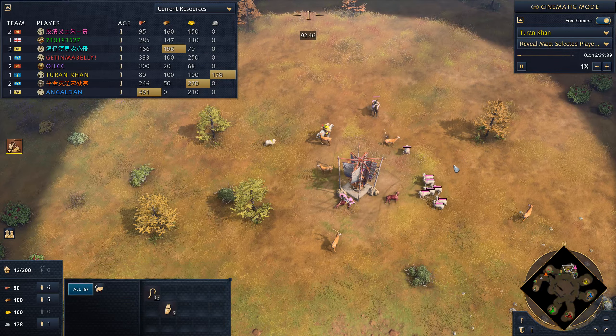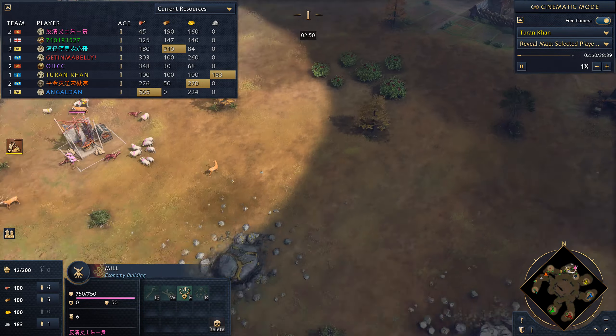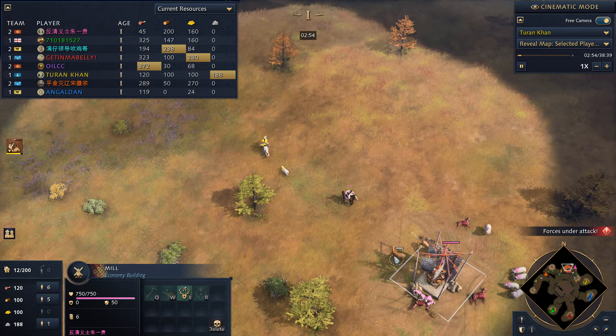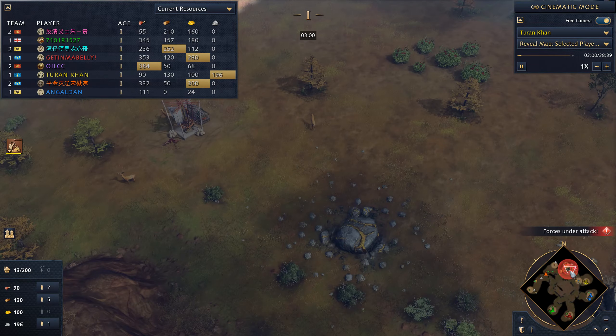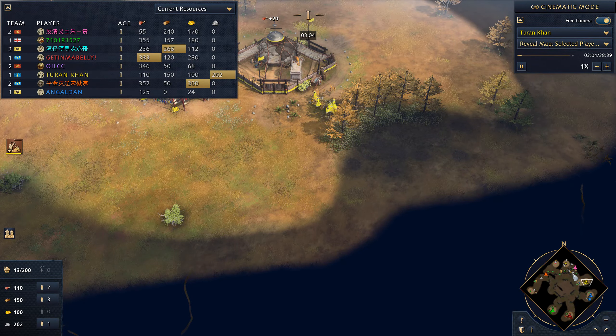I'm trying to find my Khan. There he is — I was trying to attack this guy but he delivered all seven sheep to this mill. Four deer are gathered faster; I'm not sure exactly how much faster than sheep.